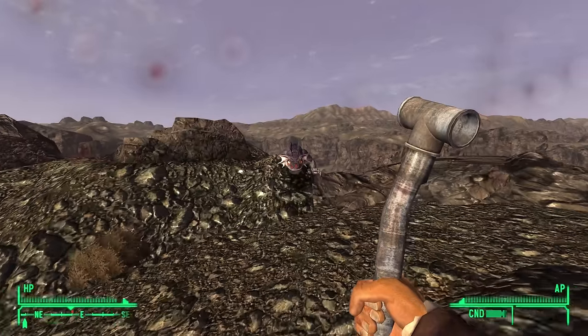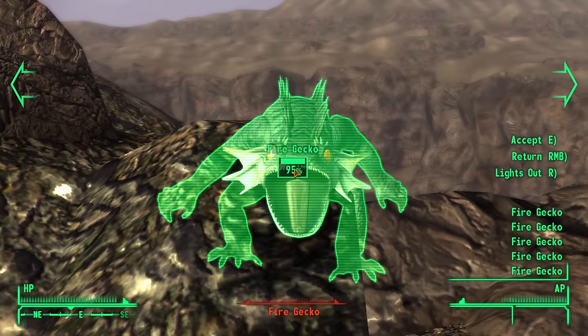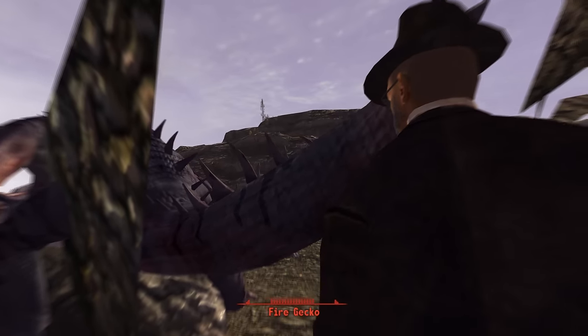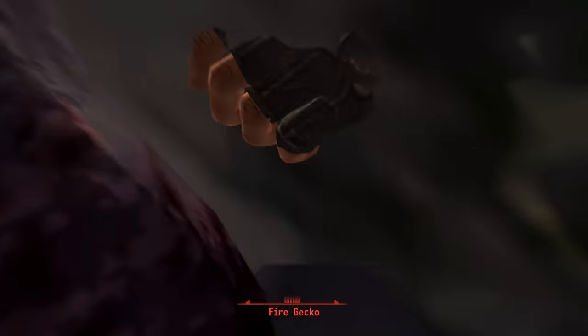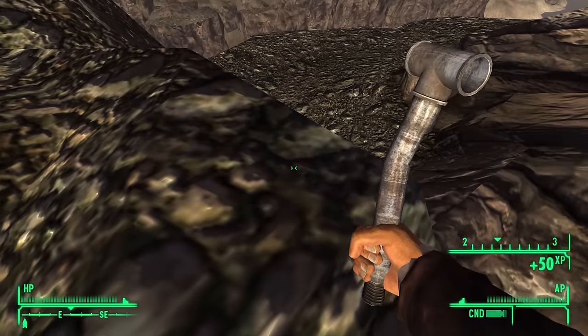The Humble Cudgel — while the name's accurate, this is definitely pretty humble. It's just a pipe. It does better damage than a normal pipe, uses less AP, and lasts forever. Pro tip: if you lunge at an enemy that's clipped into a rock, you just might also get stuck in that rock.